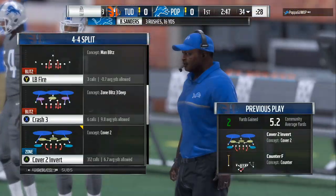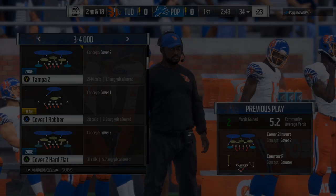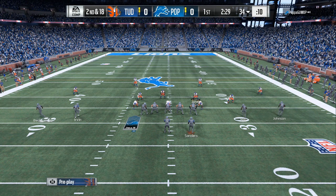Let my AI do their job on the right side, and I want to clean up anything if he breaks to the outside. Remember, 95% of the time you want to be opposite of the running back.